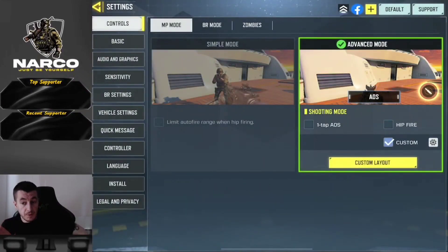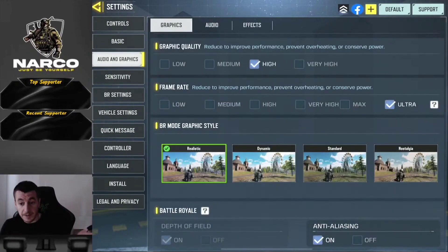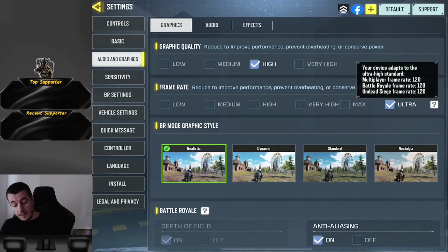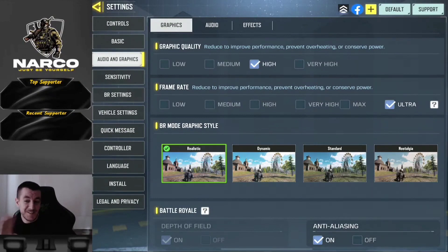Most of you are going to have the opportunity to play on ultra frame rates, which means 120 fps. That's really nice — that's the only thing I like about this update. You can also play on very high graphics, but it lags.